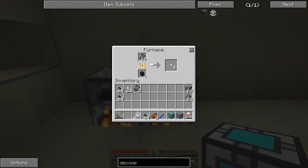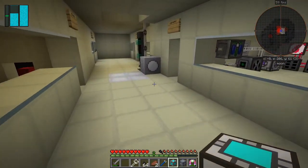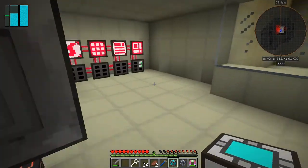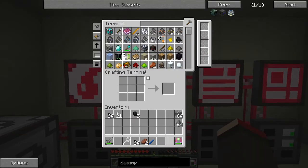I want to use up these three coals — let's do it like this and then we can go away and do other bits and pieces. Let's put these away. The 64K crafting storage is great because we can't craft any ME stuff at the moment. Let's put away this gunpowder — I don't think I need that.